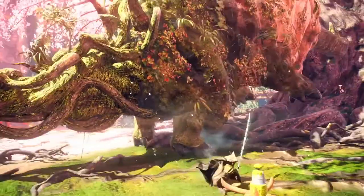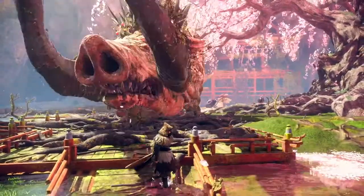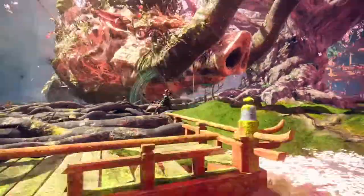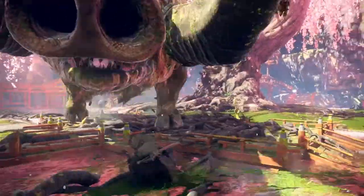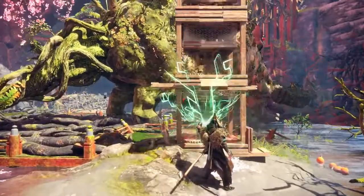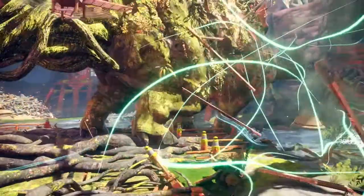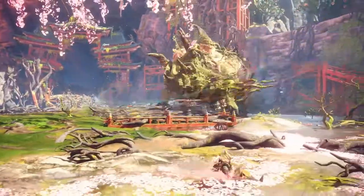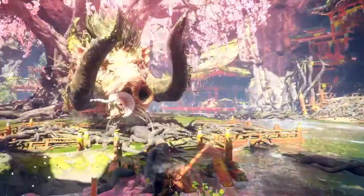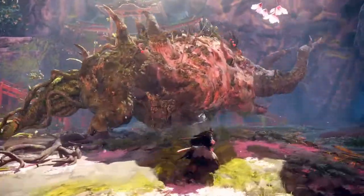It's got like a whip sword. So trying to fly up on him by the looks of things. What have we got now — oh, we've got the hammer! Didn't seem to stagger him or anything like that. This is flames. Is there going to be weapon elements and weaknesses? Probably.